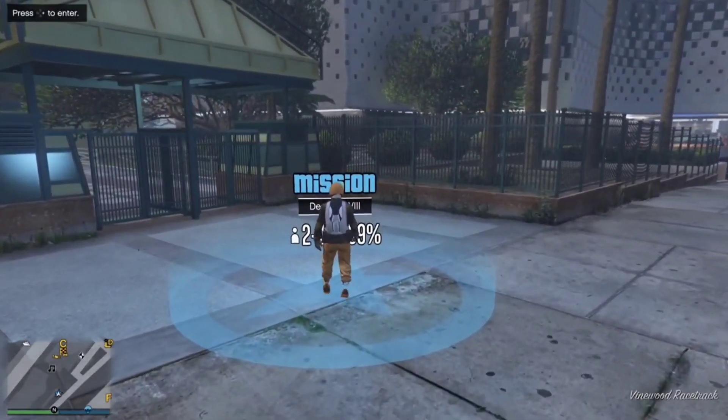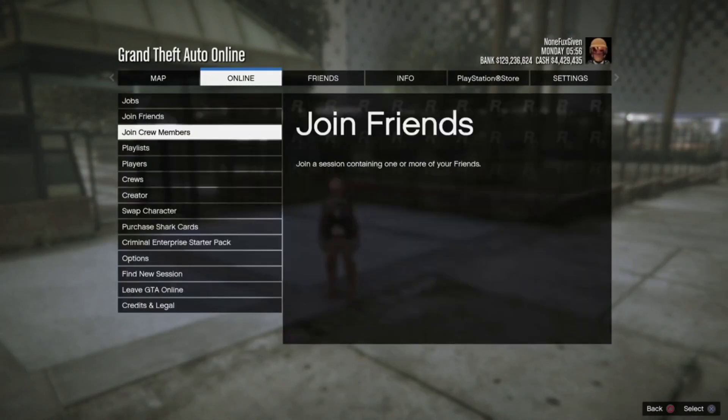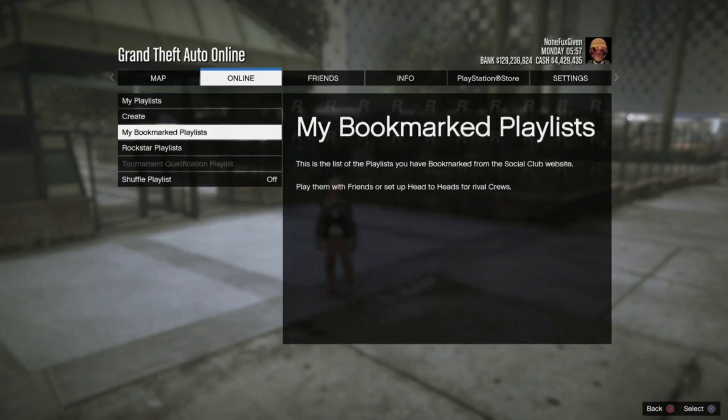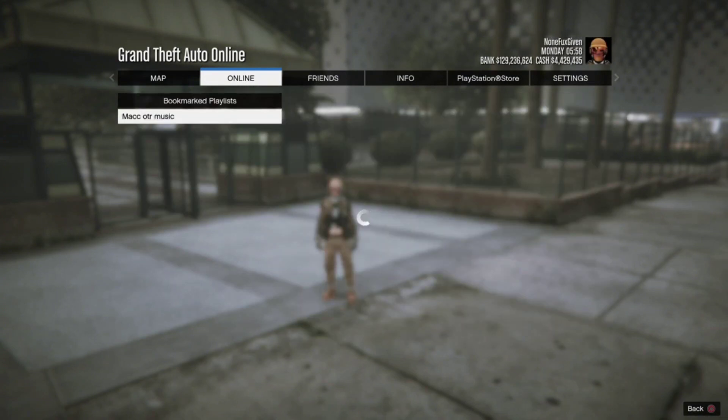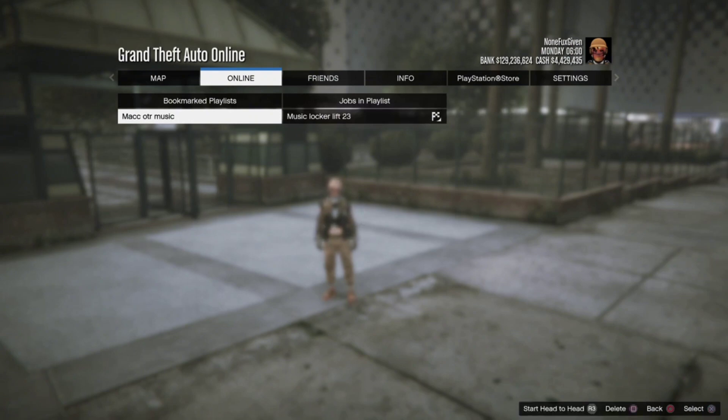Press start, go to the online tab, select playlist, and bookmarked playlist. Select the Mac UK playlist. When you get the alert, click X to accept it, then press right D-pad. It is inconsistent — you can spam it or hit the right D-pad twice.